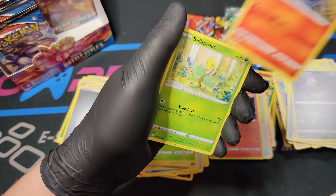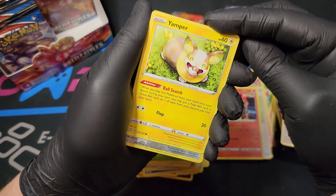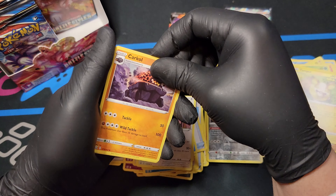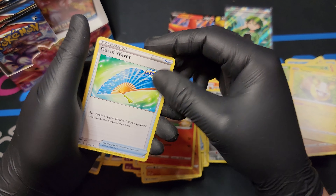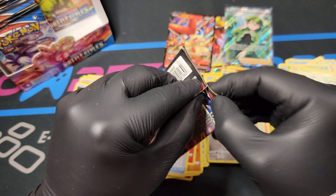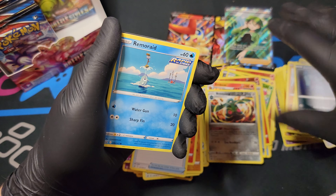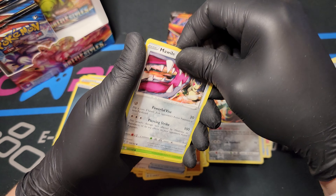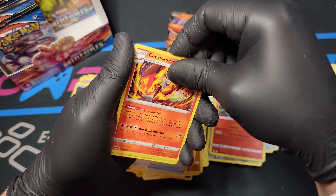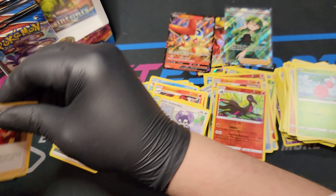Murkrow, Salandit, Bellsprout, Remoraid Rapid Strike Minefoo, Yampers - I really don't like that Yamper art, it looks kind of weird. Bronzor Reverse Foil, a Drampa, Energy, Carcow, Pignite, Fan of Waves, and a free pack. We're about halfway through the box - 36 packs. I'm trying to go as fast as I can while talking, and I'm really getting familiar with this set.